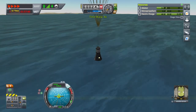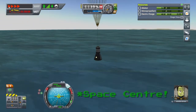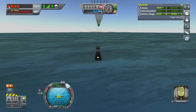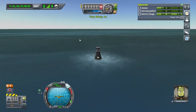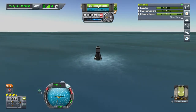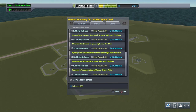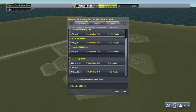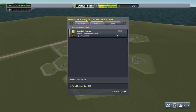There we go — fast forwarding till we land and get back home. Beautiful! We're just going to recover that vessel. Look at that — 189 science! That's not bad at all. We shall unlock some new things next time. Speaking of next time, we should be landing on the moon if anyone's been waiting for that. Jeb's earned 2 XP.